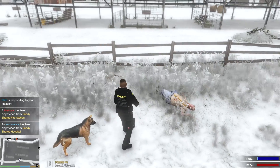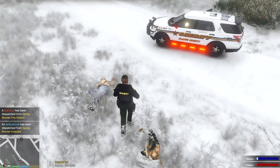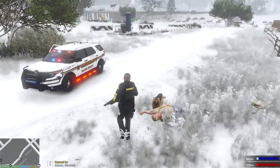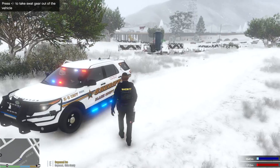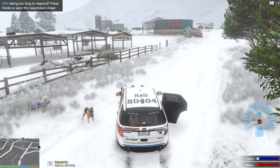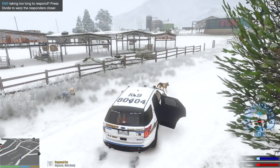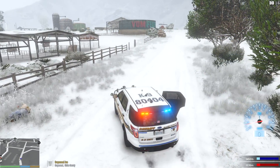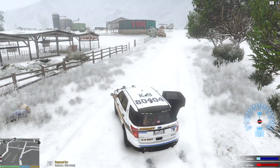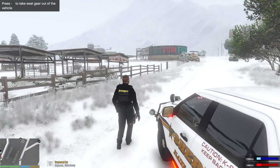At least I took down the mountain lion — that was a close one. But poor guy. Ace, get back in the vehicle — you attacked the wrong person. Sometimes things like this happen. I wanted to get him out of the car just to see if he would attack the mountain lion, because the mountain lion was clearly attacking us. But it kind of backfired.